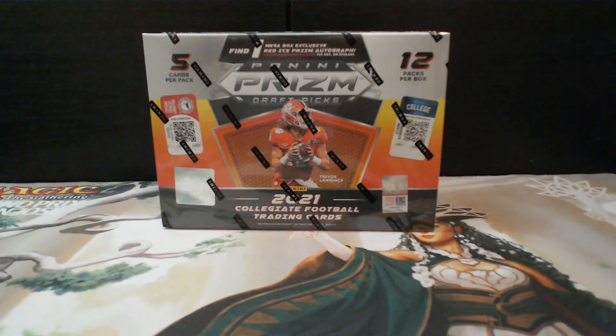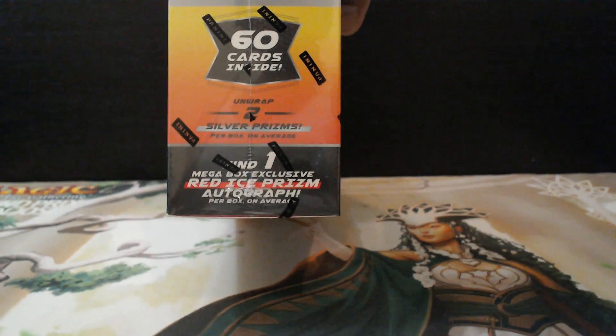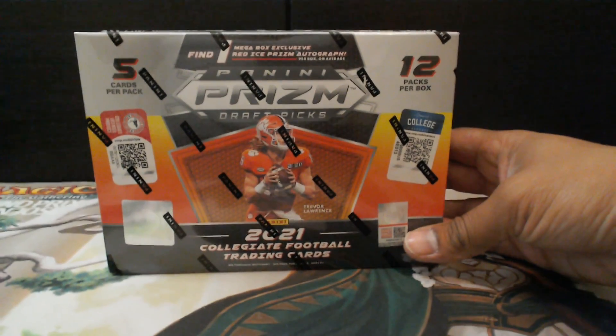Alright guys, welcome back to Fast Packs. Today we got the Panini Prism Draft Picks. 5 cards per pack, 12 packs per box, and then there's a bonus pack in there that comes with an autographed card. In this one we have the Red Eye Prisms — Mega Box Exclusive — you can find 22 of them, and then there's 2 Silver Prisms per box, and the one auto. So let's go ahead and get to it.